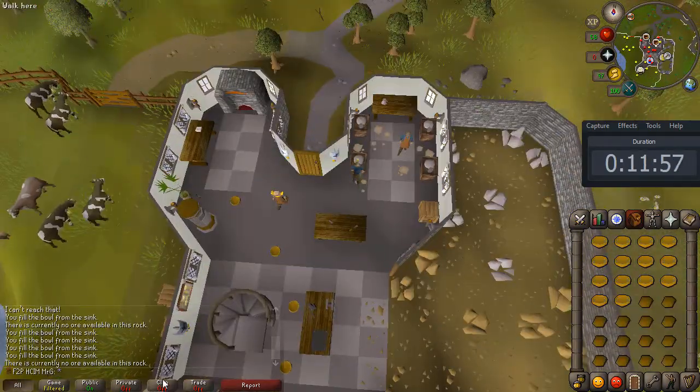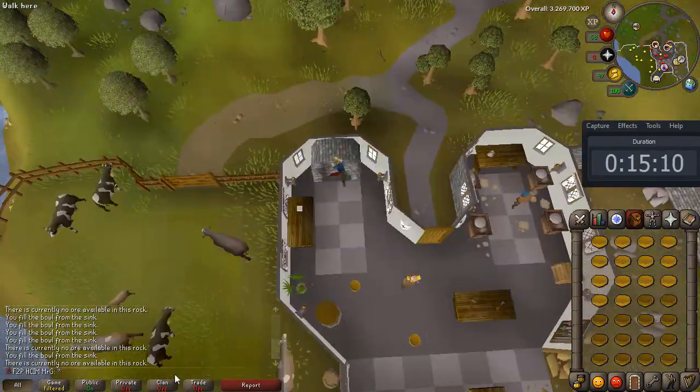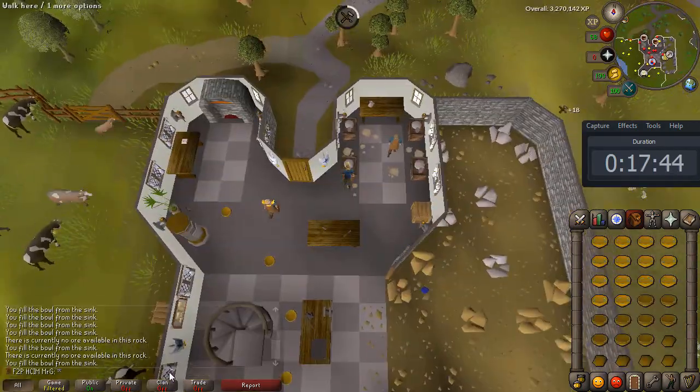I had 14 bowls in my inventory for getting the water from the sink. But you can also use something like jugs or buckets or anything like that.